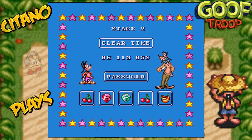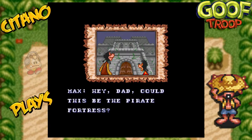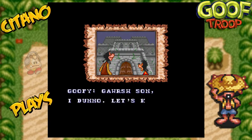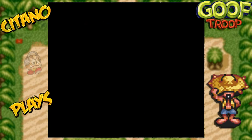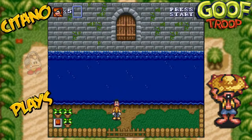Anyways, this right here is going to be the third level of the game. Hey Dad, could this be the Pirate Fortress? Gosh, son, I don't know. Let's knock on the door and ask. So yeah, Pirate Fortress, or what looks to be Pirate Fortress, is level 3. You think it's the Pirate Fortress though? We ought to find out.